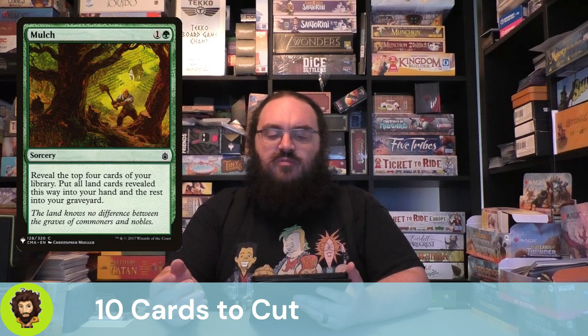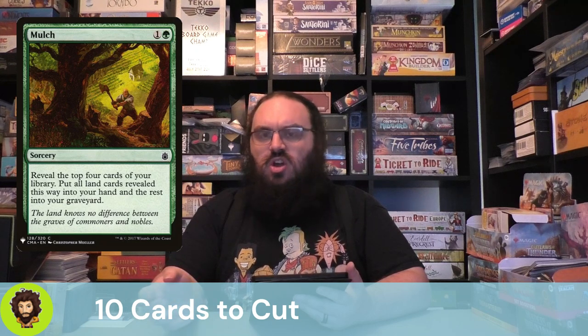Mulch is at the top of our list. It's a 1 and a green sorcery. We reveal the top 4 cards of our library, take any lands, put them in hand, and throw the rest away. It's potentially just mill 4 with a chance of getting a land back, but I think we have better ways of handling this, so I'm happy to cut it.